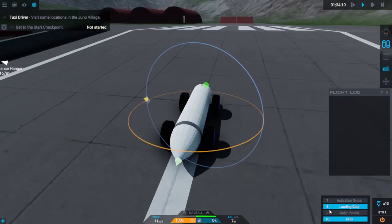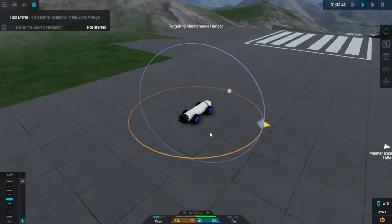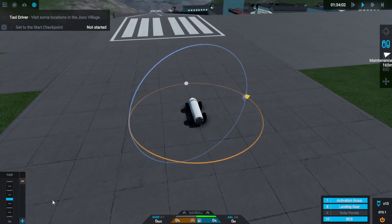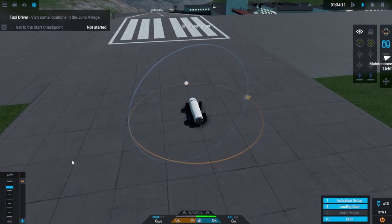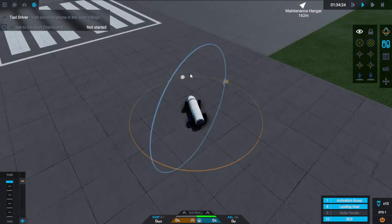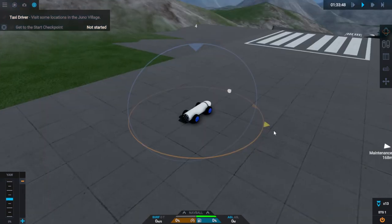I'm blindly groping around inside the properties here. I found that turn input is on, which I would expect, but maybe we need to activate the group first. We have to turn the activation group on - if we don't, nothing happens. Then in the bottom left you can see the control will turn the wheel but it doesn't want to stay there. I think it has to do with the lock. So what I need to do is have a program that tells the difference between our current heading and the target heading, then turns us until the angle difference is zero.